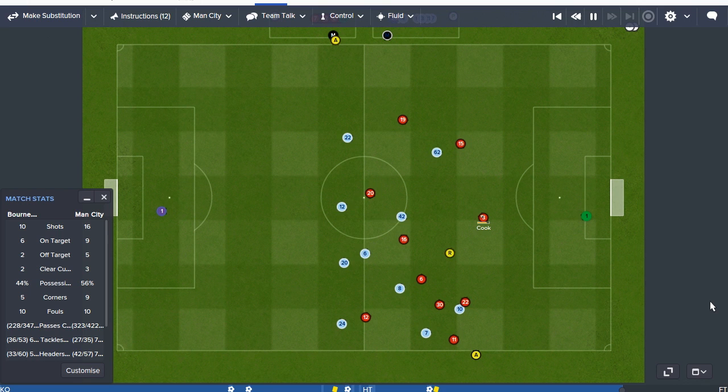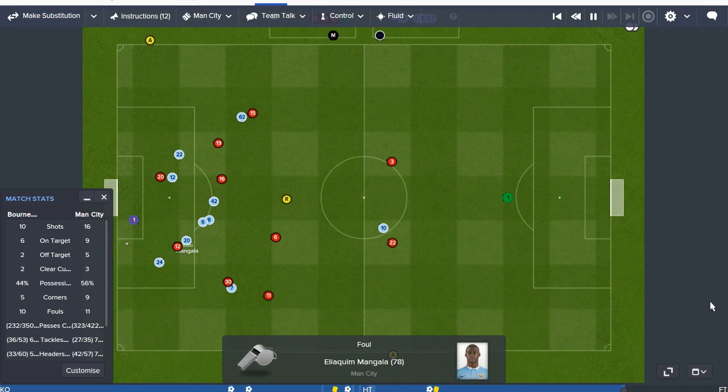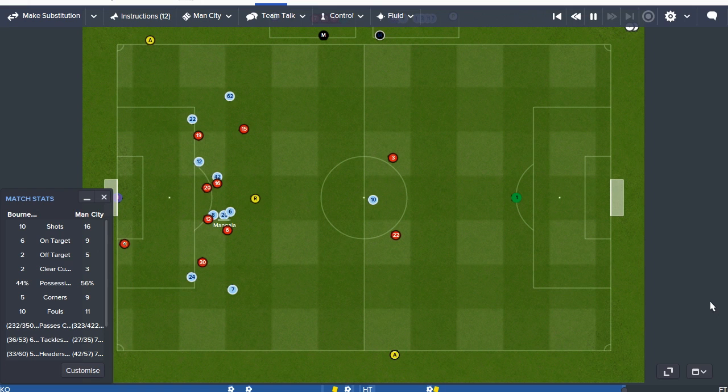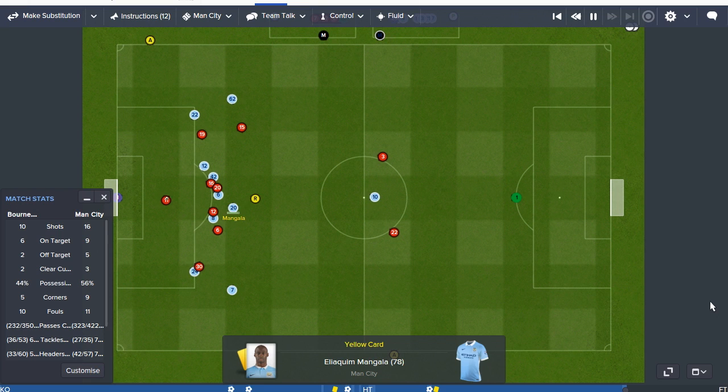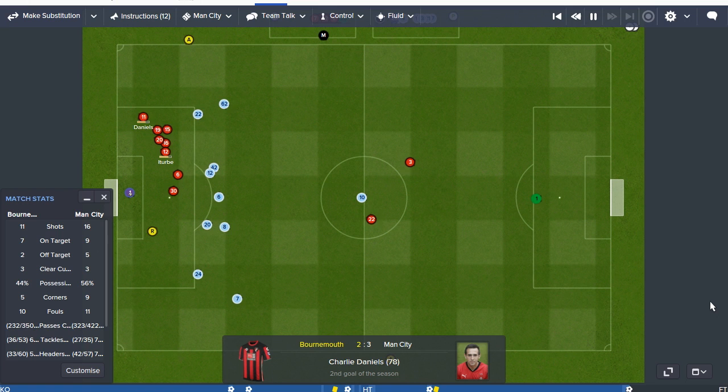Bournemouth looking to get a goal back. Since that third goal we've pushed on, started to dominate the game, edging possession up to that 60% mark. But here's one in to Berbe — and Mangala's given the penalty away. This could put us in for a nervy last 10 minutes. We've had three penalties for us already this season, so it's probably fair we had one against us. Mangala gets away with a yellow card. Chance for 3-2 — Daniel steps up and scores. This is going to be a worrying last 12 minutes. Luckily we haven't had a man sent off, so we should be okay, but we need to see this game through.